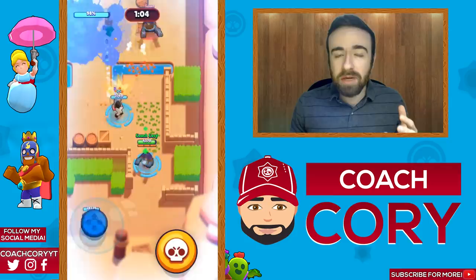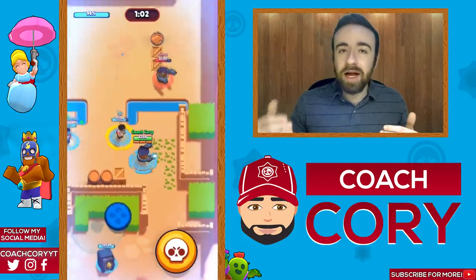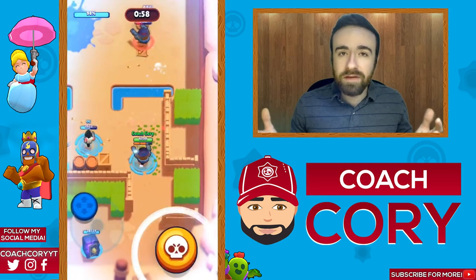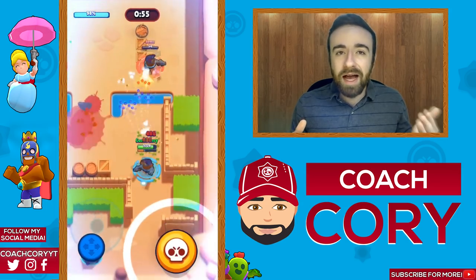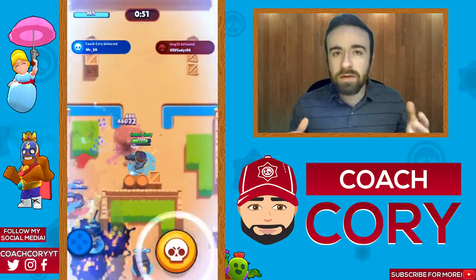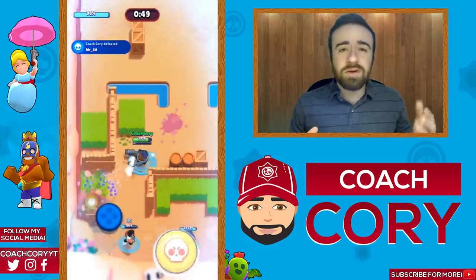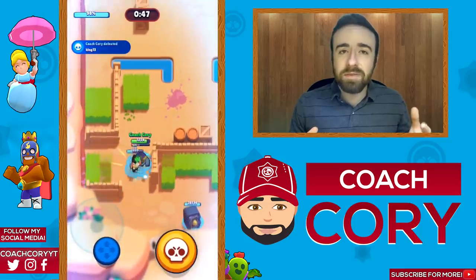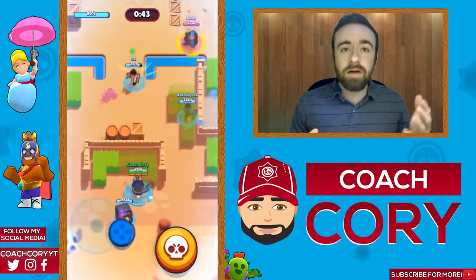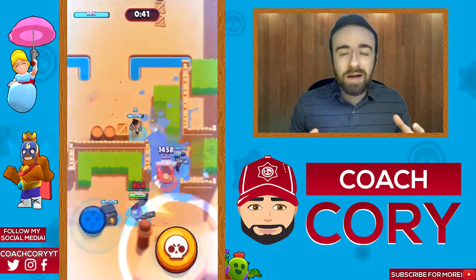There aren't really any crazy strategies with these brawlers — the main objective is just to get your super as much as possible. On certain maps, use your super whenever you can, or try and save it for when your team's Daryl can push in and use it together. As a thrower, try to avoid enemy Colts or Ricochets as they have a good matchup on you, unless you can get behind walls to attack them — in those cases it's in your favor. Otherwise, rotate around and get a more favorable matchup.